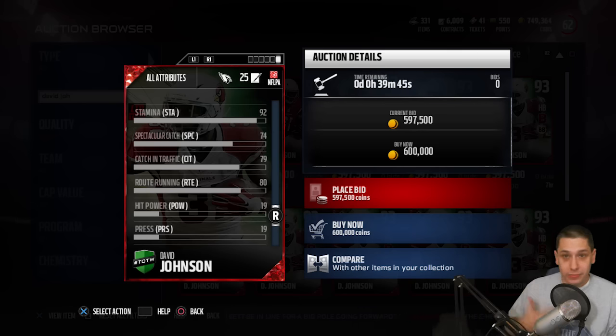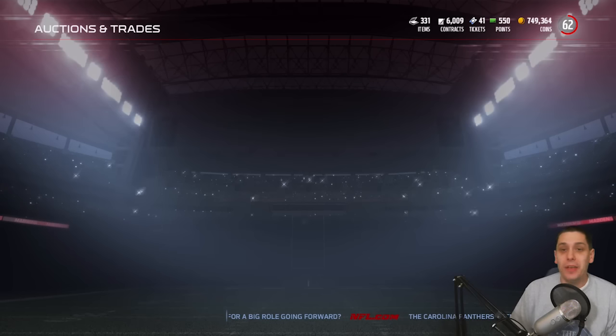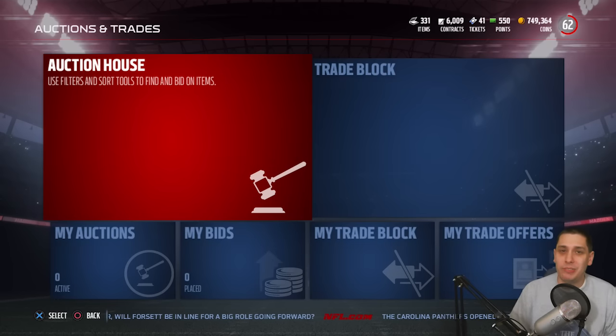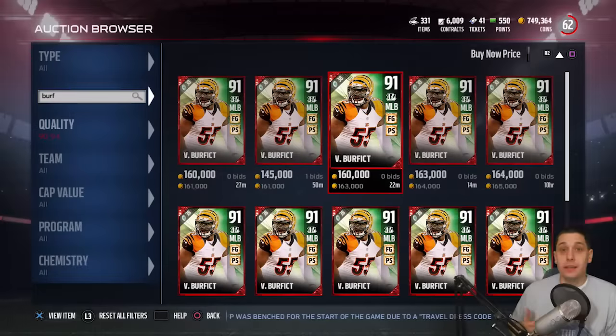That's why this card is going for about 600,000 coins right now. I'm assuming the price will probably drop over the next week, but we don't really know for sure. So keep that in mind — this is definitely a good card to try and pull for right now.